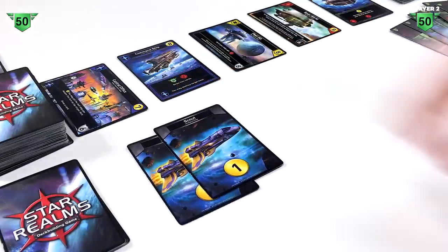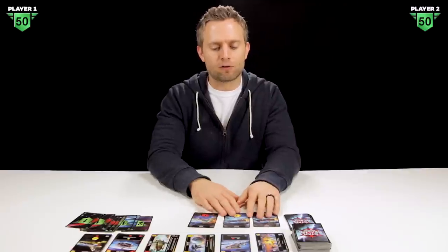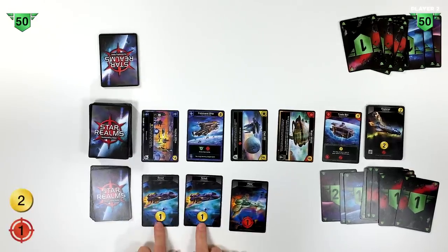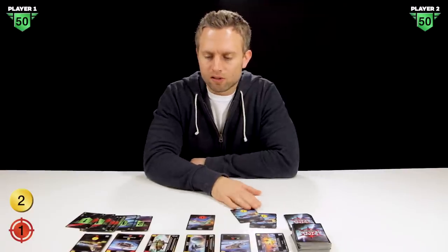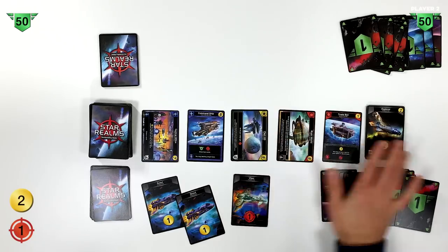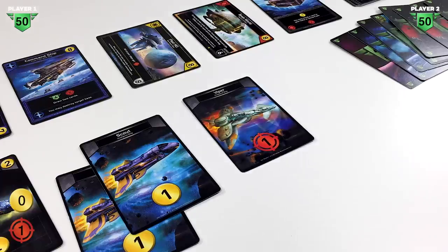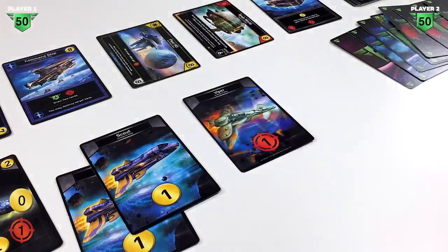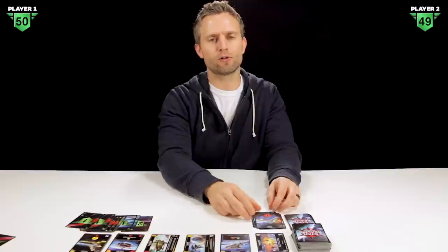Starting with player one, I have three cards in play. It doesn't cost anything to put cards into play — you just lay them down. I have two scout cards and a viper card. The scouts bring me two points into my trade pool, and the viper brings me one combat point. I spend two trade to pick up an explorer, then the viper lets me take one point off player two's authority pool, so I attack immediately in the first round.